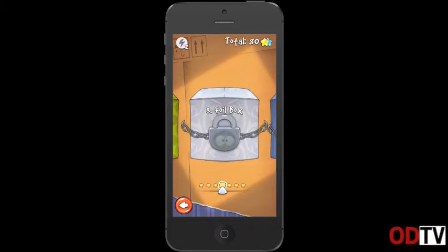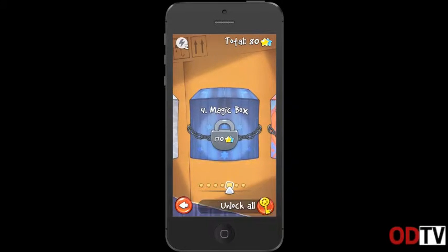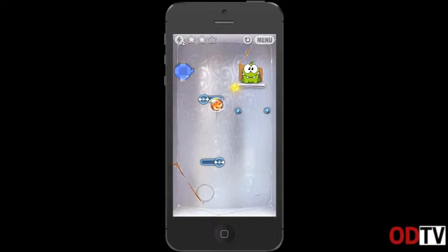In the game, you have 15 boxes with 375 levels. Each box has a different type of interactive gameplay, from using magic hats, slide bars, balloons, and more.